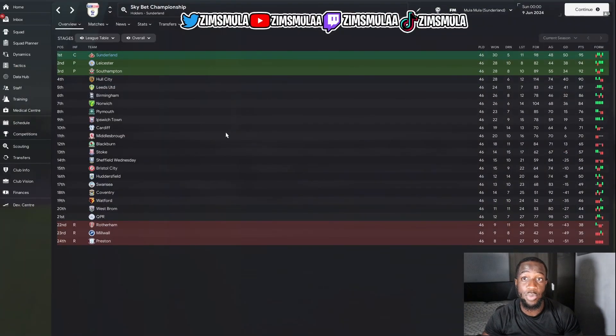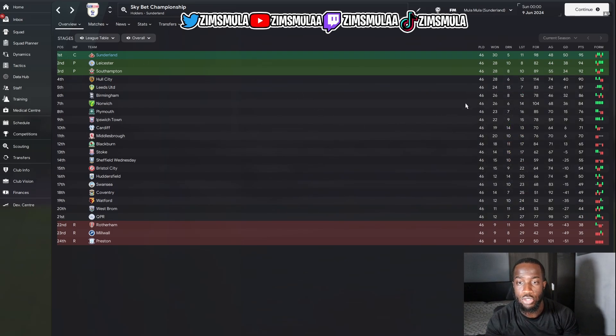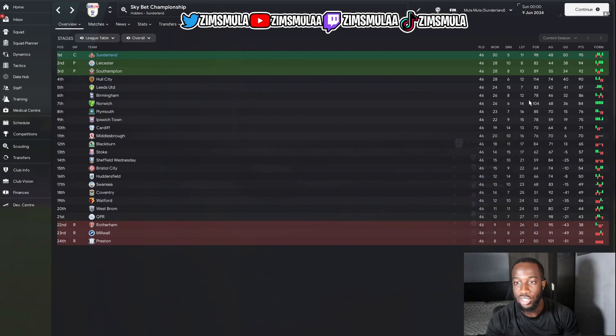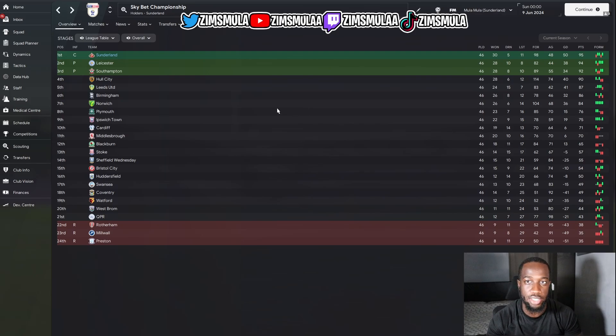Let's get into the breakdown of this new perfect tactic. The first team we tested with is Sunderland in the Championship. Sunderland have won the Championship and are back in the Premier League for the first time since the 2016-17 season. They played 46 games, won 30, drawn 5, and lost 11, scoring 98 goals and conceding 48 — a goal difference of 50 and 95 points. A very good season for Sunderland.